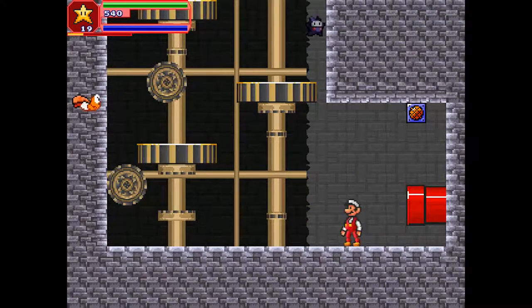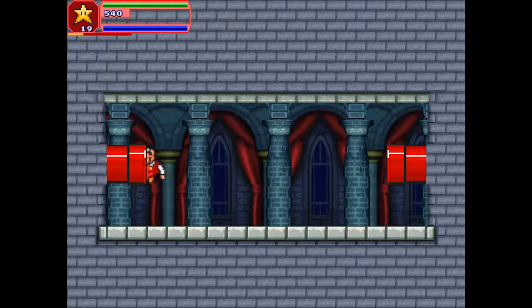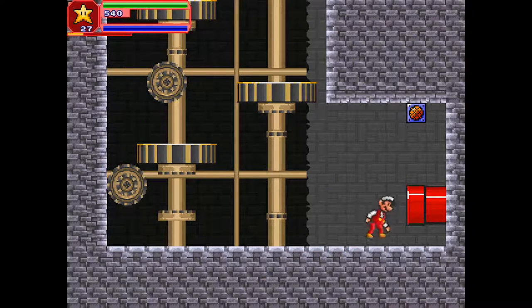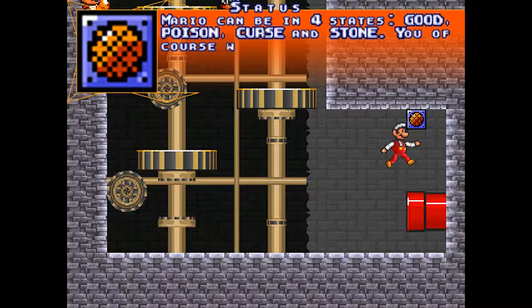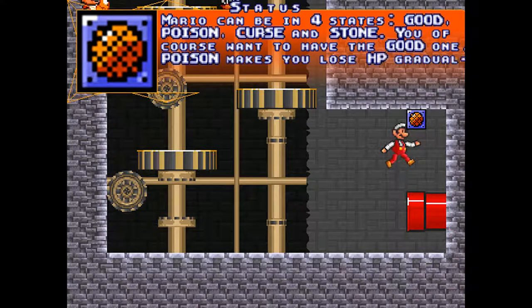I'm very low in terms of stars, so I'll need to get some extra stars. Here is an explanation about the status effects. We have good, poison, curse, and stone. Always want good, of course — aka normal.